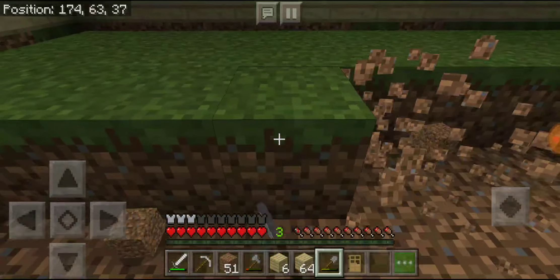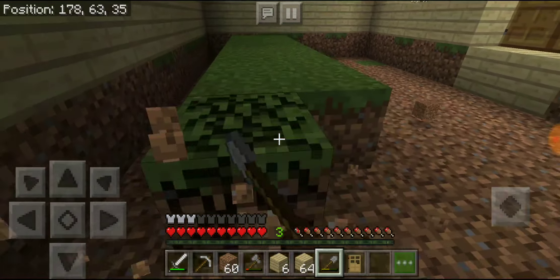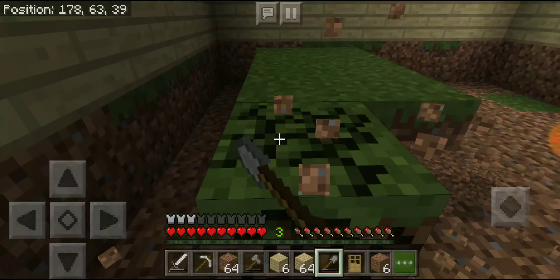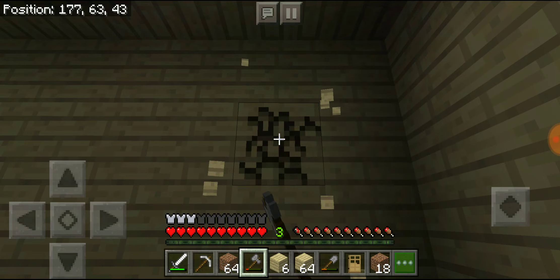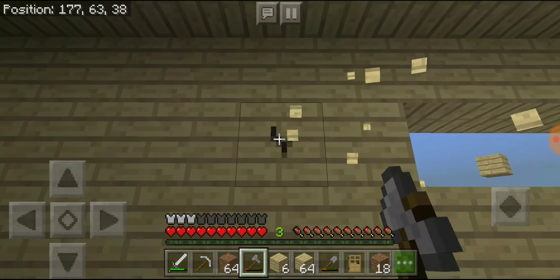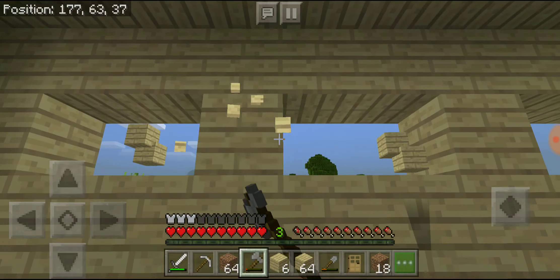We're going to have to find some more of that again. My axe is going to break from this. I cut down like five trees and I got 56 somehow. So let's just put this floor in right now. I'm also going to add like a giant back window. Here we go — I'm just adding it anyway.